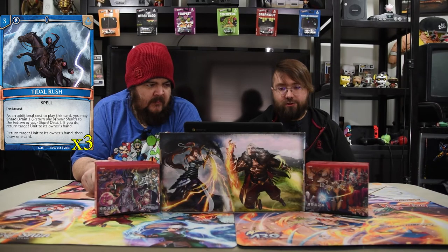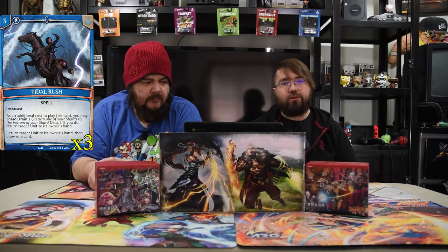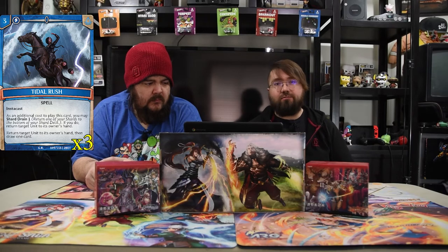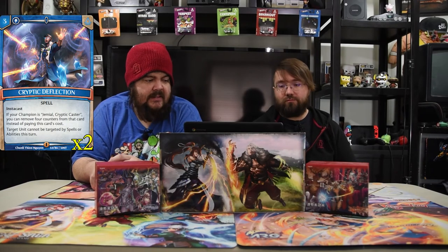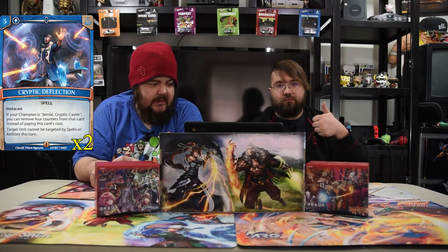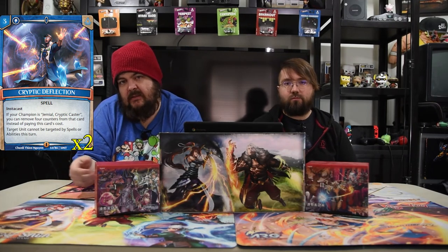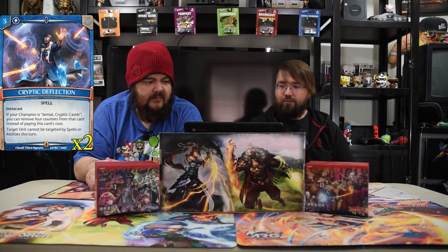Tidal Rush is an Instacast three drop. As an additional cost to play the spell, you may Charge Raid one — if you do, return target unit to its owner's hand, and its normal spell also returns a target unit to its owner's hand, so you can bounce two dudes and draw a card. Next is Cryptic Deflection, a three drop Instacast spell. If your champion is Jamal, you can remove four counters from that card instead of paying this cost. Target unit cannot be targeted by spells or abilities this turn. So if you've stacked counters on Jamal, remove them — don't target my dude. Especially when you play it on turn six and they try to kill him.